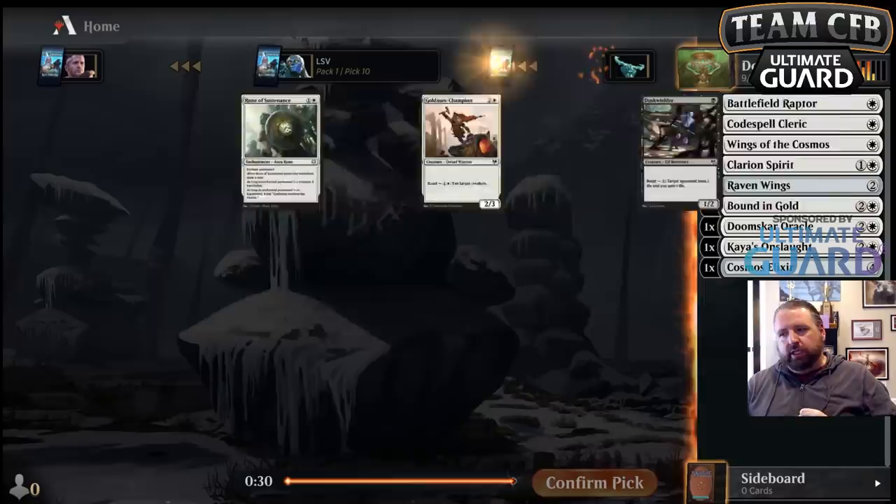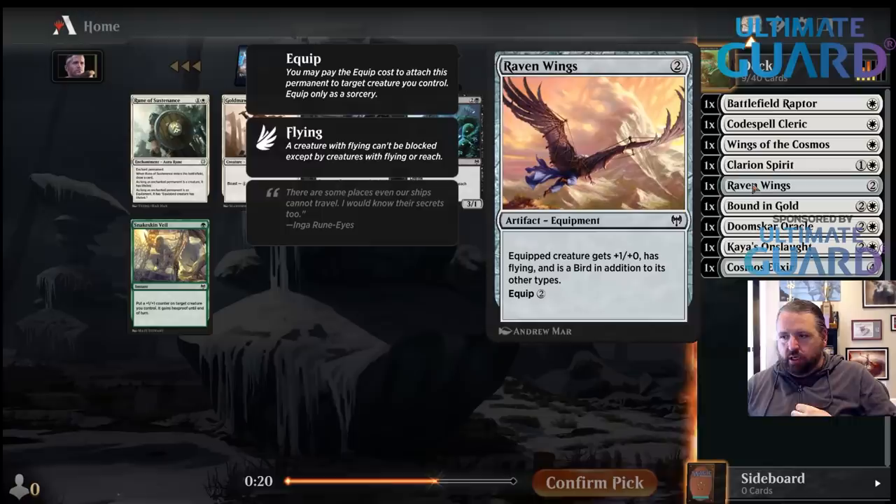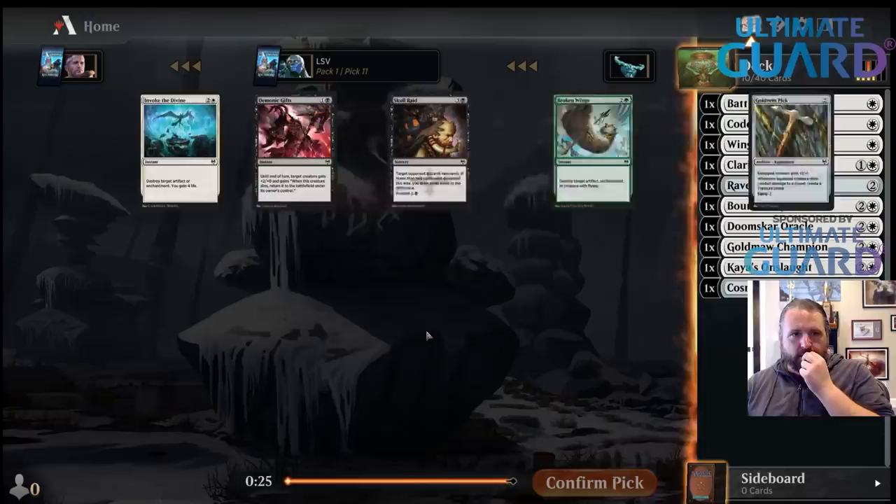I like Root of Sustenance quite a bit, but I think Goldmaw Champion is going to be better here. Goldmaw Champion is really nice with extra ways to pump it, and it's good for aggro. The Gold Vein Pick wield — perfect, perfect.